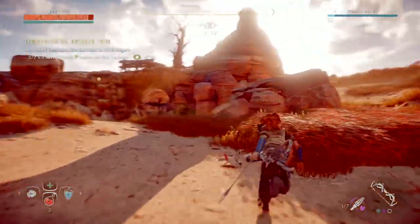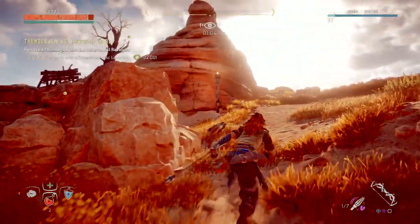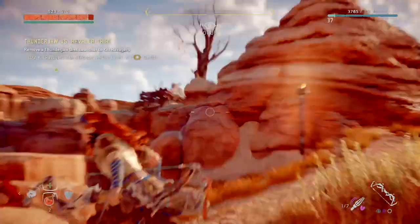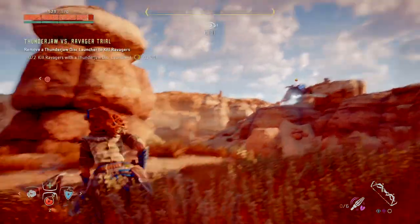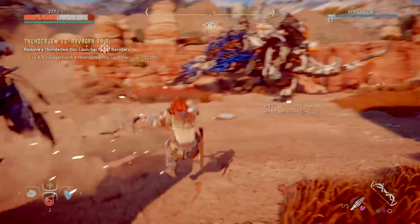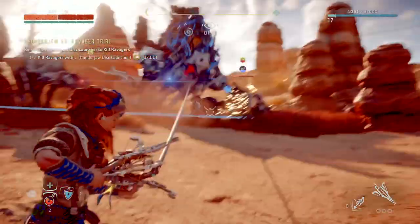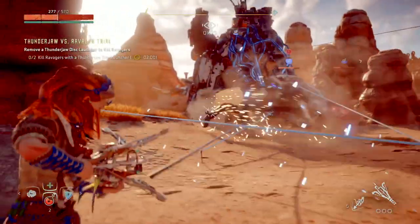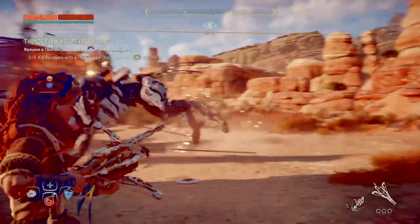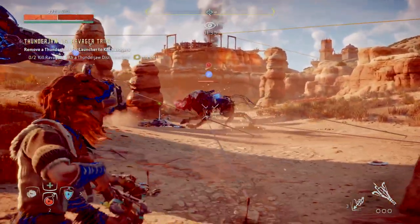Using the Tearaway arrow so we can knock off some of the armor and make it easier, because this is time-based. I've got about a minute left here. Got two of the Ravagers down here. I'm going to switch over to my rope caster and help pull these guys down. We want to hold them down because they jump around a lot, and just make it easier for the Thunderjaw to annihilate these guys.